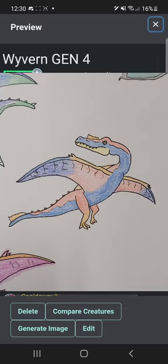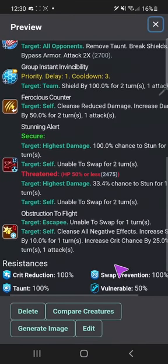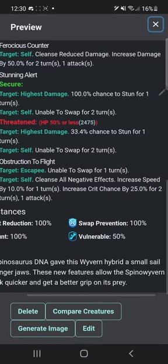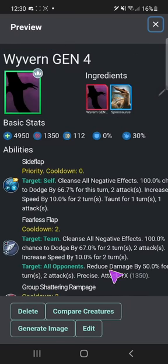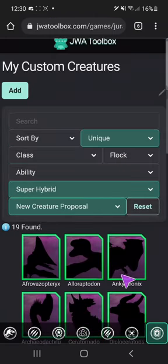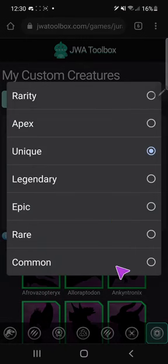Oh, I only have like 20 seconds left — Dracolux, I'll cover this tomorrow, sorry guys, I'm skipping you. And Wyvern Gen 4 — here you go, here are all the subscriptions — I'm not going to make it in time. 'The Spinosaurus DNA gave this Wyvern hybrid a small sail and longer jaws. These new features allow the Spino Wyvern to bask quicker and get a better grip on its prey.' Okay, that's all of them — I do have two more but they are apexes.